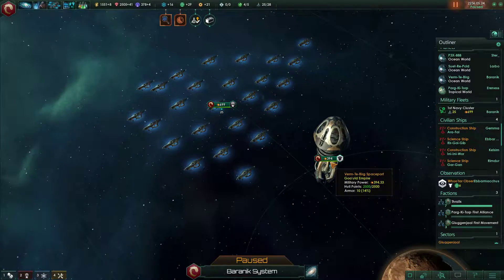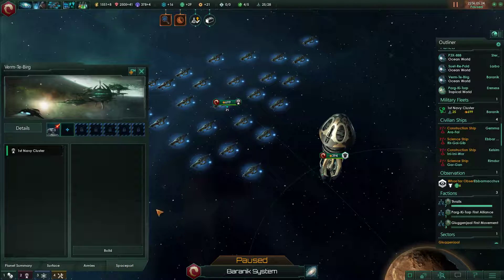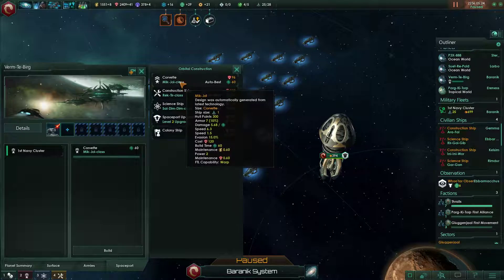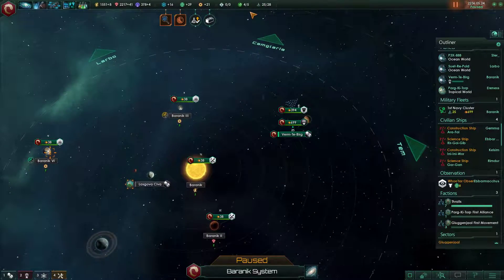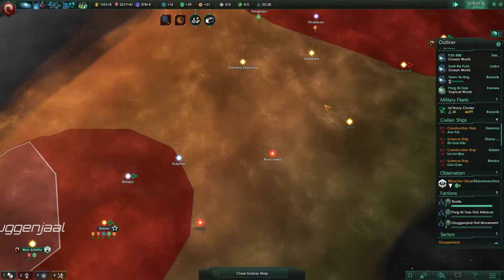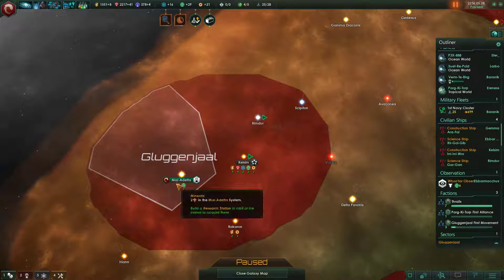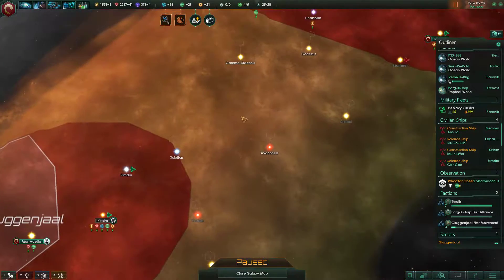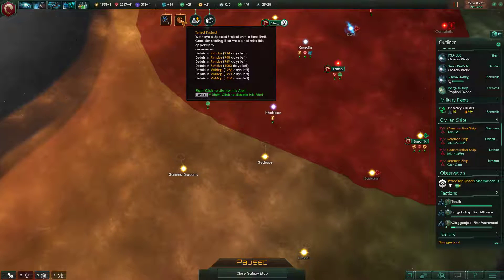We actually have three extra naval capacities, so I think I've been planning on building some extra fleets. Let's go and build three extra corvettes to reach our naval capacity. Also, why wouldn't we have four out of five directly controlled planets? I think this one was considered as directly controlled, that's why I decided to create a sector. Now we have one extra spot for our colony ship, so we would need to build one.